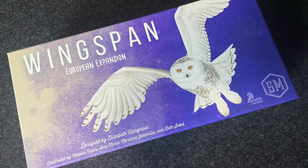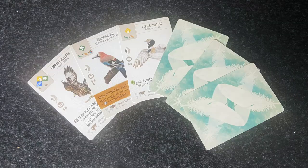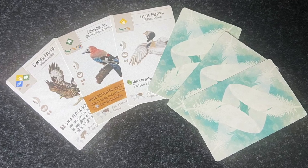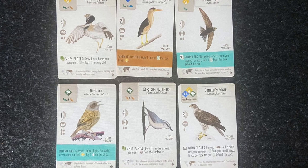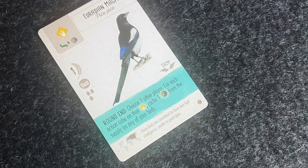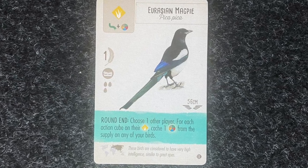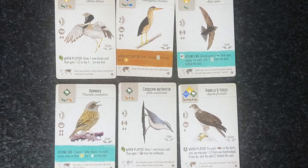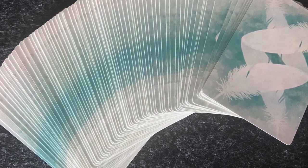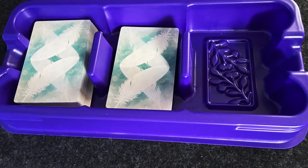First of all, an overview. In this first expansion to Wingspan, there's an increase in the scope of the world. Since the first was North and South America, now it includes the varied birds of Europe. These birds all have a variety of new powers, including round-end powers that increase interaction between players, or if you're solo, just increase the challenge. Birds that can cover multiple spaces to make future actions more profitable, and birds that benefit from the excess cards and food that just went to waste previously. The European birds are designed to be shuffled into the original deck of cards and the cards of the Oceania and Asian expansion.